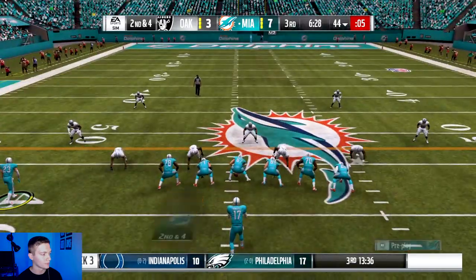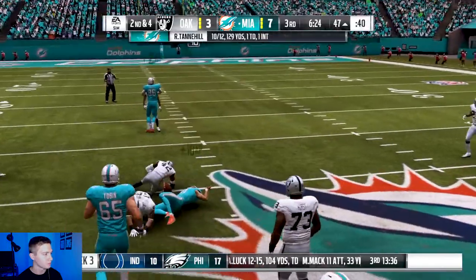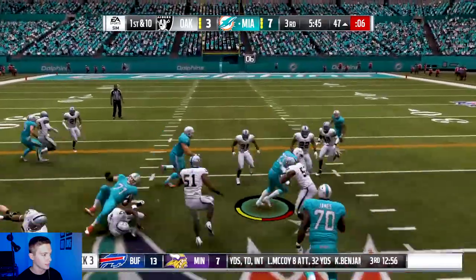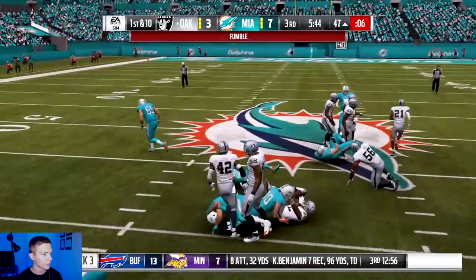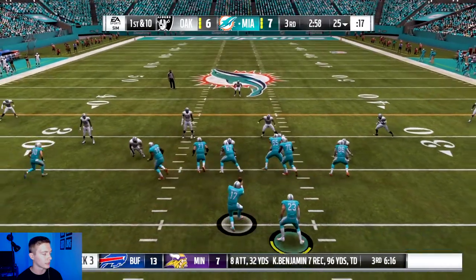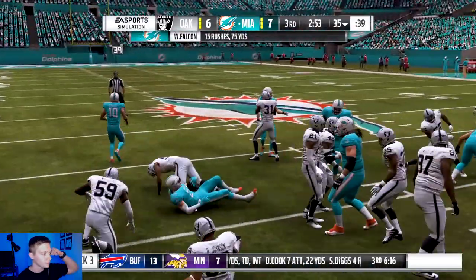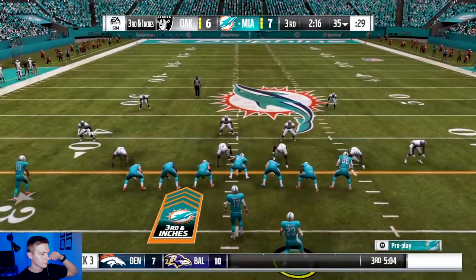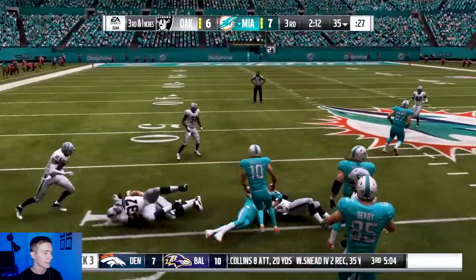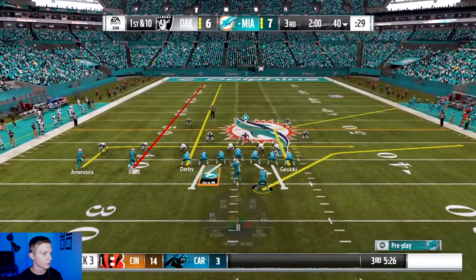Wade's lining up at wide receiver. First down to Stills. First and ten at the 47 — run with Wade — fumble! It's going to be the Raiders ball. Got the ball back now, 25 yard line, first and ten. First down Wade — good run. Wade again, first down. We're still up seven to six here in the third quarter.